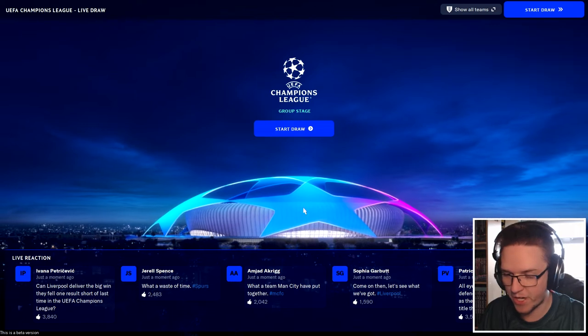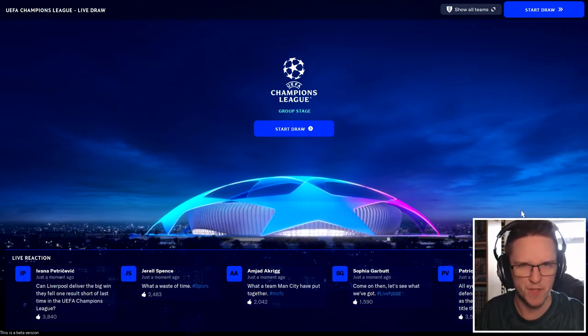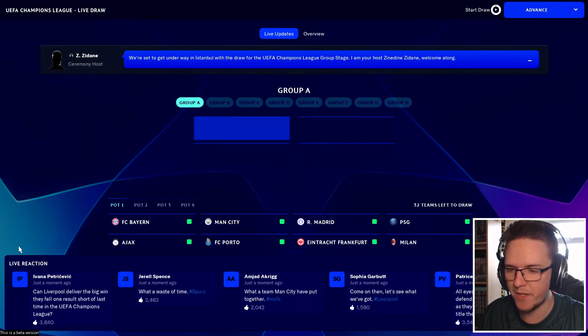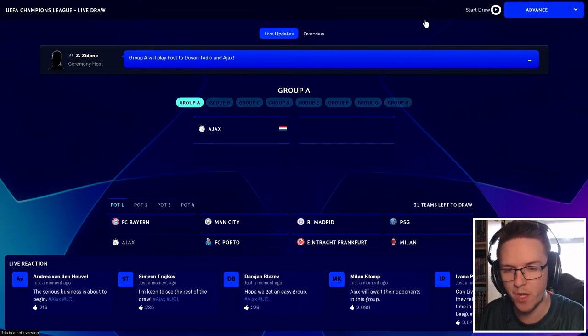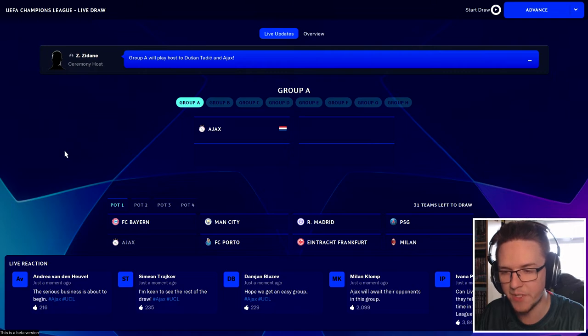So we have our draw, we have some reactions from social media here. The social feed's always been something that's kind of been pretty irrelevant on Football Manager. So let's go into the draw then and you can see the top eight sides in the first pot. You've got all the Champions from all over Europe — Bayern, Man City, Real Madrid, PSG. You've got the Europa League winners there as well, Eintracht Frankfurt. So we're going to advance and see what happens here.